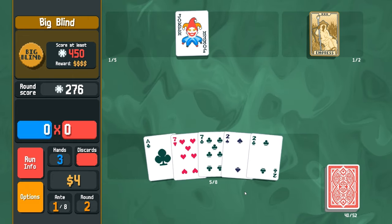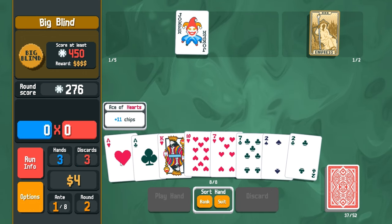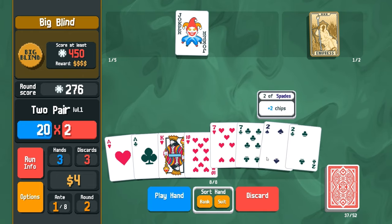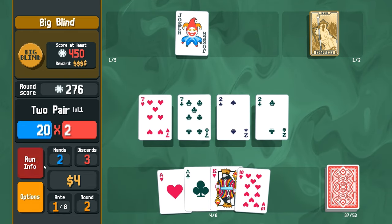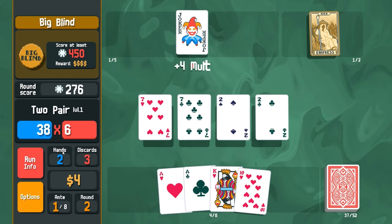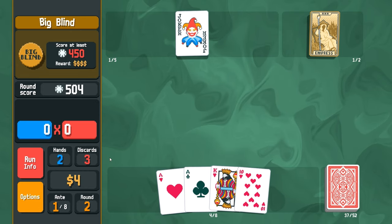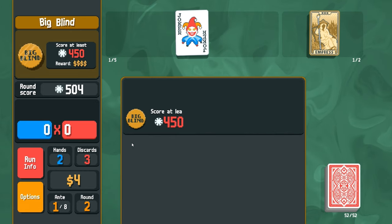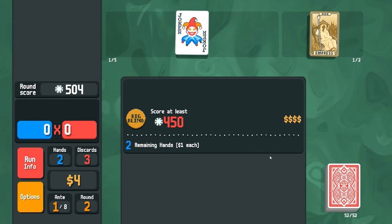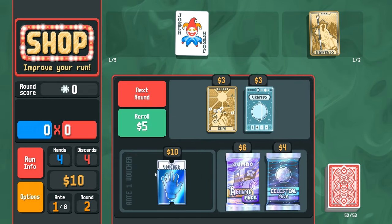I'll keep the ace and try to discard all these - see what I can draw here. Ace, king - I think I'll just go with the two pair again. We can only play three hands but we can discard as many times as we have available. We did beat the big blind and I had two turns left so that's pretty good.